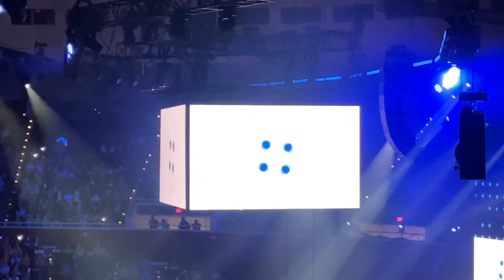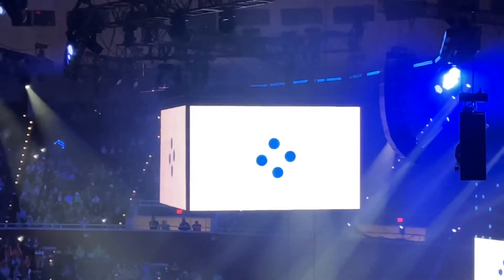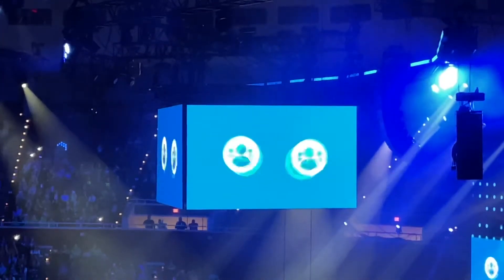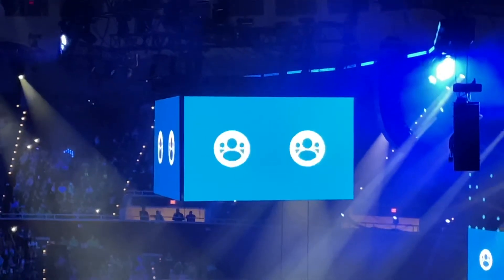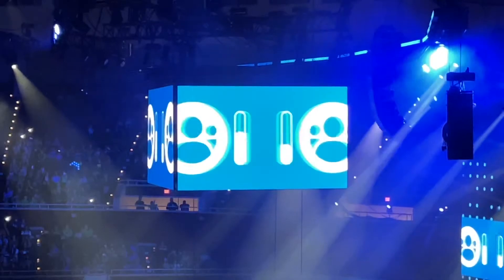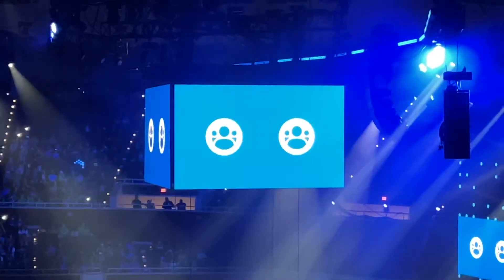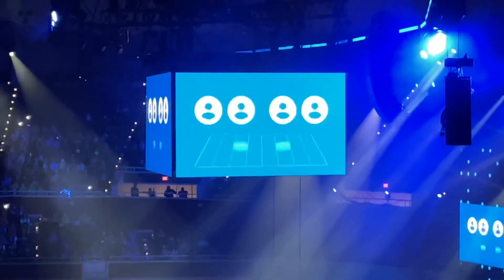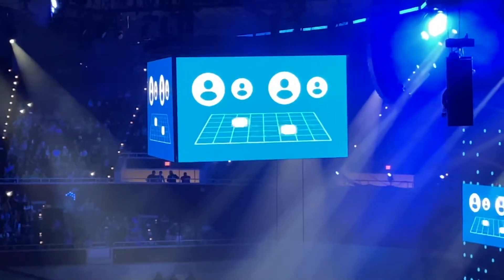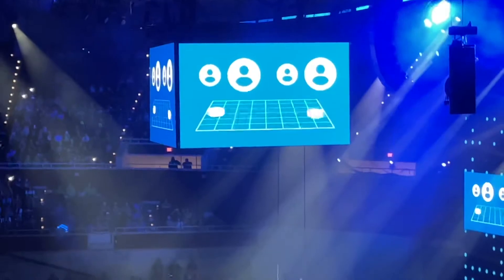There are 4 ways to play in the VEX IQ competition. First, 2 teams will collaborate in 60 second teamwork challenge matches, working together to maximize their score. Both teams will receive the same points. Each of these teams consists of 2 drivers and 1 robot. One driver will operate the robot for the first half of the match, and the other driver will operate it for the second half.